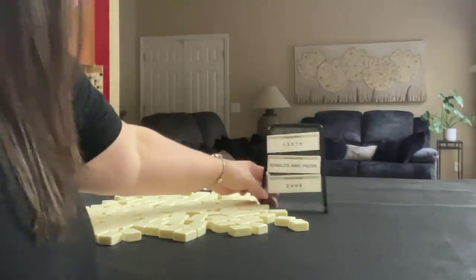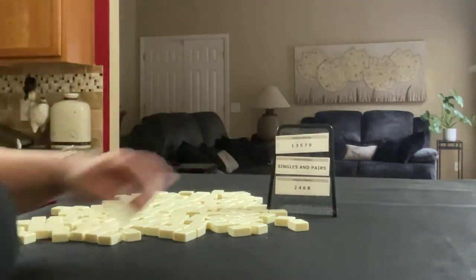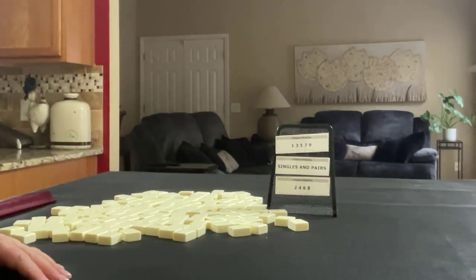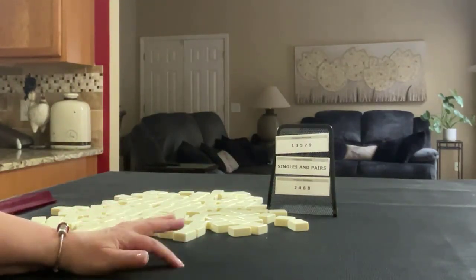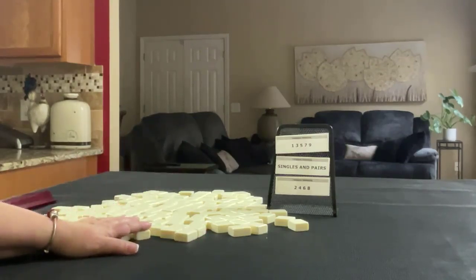We're going to force evens, odds, and singles in pairs. We'll alternate between dealer and non-dealer, so I'll get 14 tiles, then 13, then 14, and I'll create a mock Charleston with no jokers for each one.